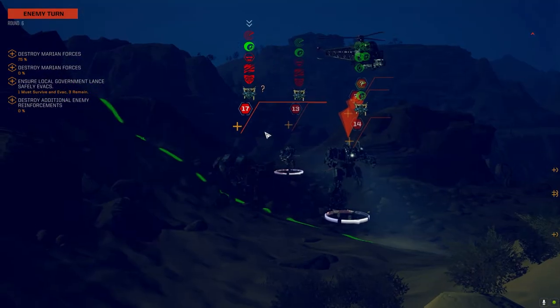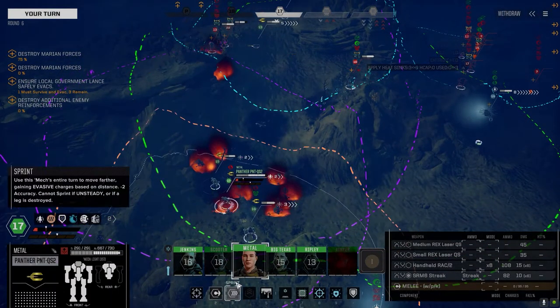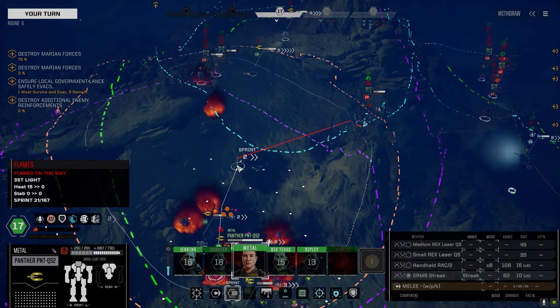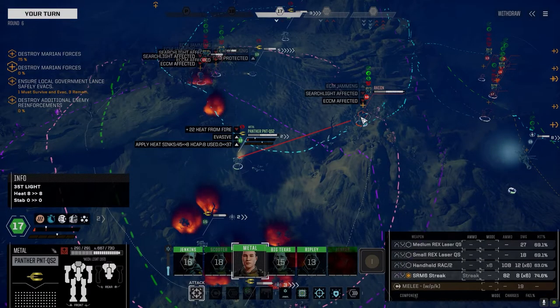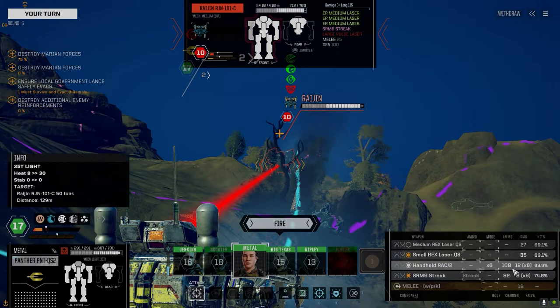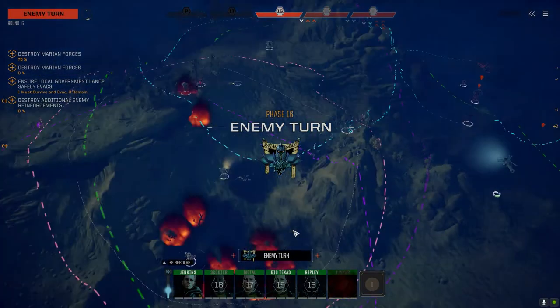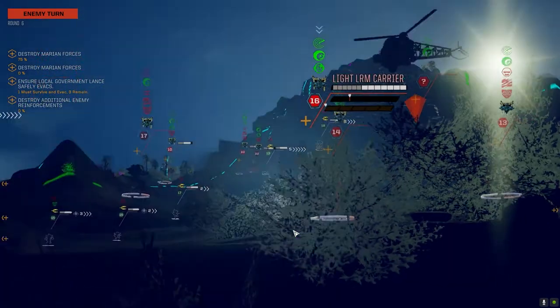Can we get them? Barely. I'm pushing up — maybe we can force this guy back if we put enough lead in his face. Good chances to hit, bad because we went through heat. I'll minimize what I shoot — I want the instability more than anything, so let's use the rack on him. Not bad — stripping armor, creating some instability. Light LRM carrier — interesting.